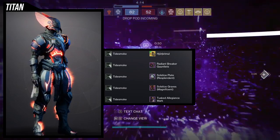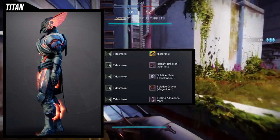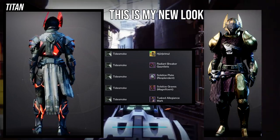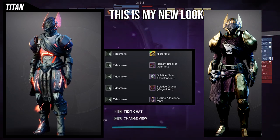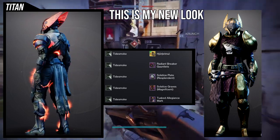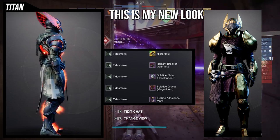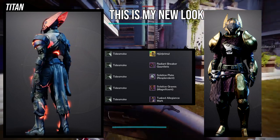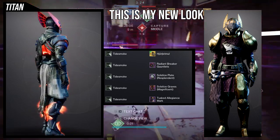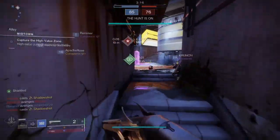For the example set, this is an old set I made a long time ago when we got Solar 3.0. I still think it's amazing — I just ended up putting the ornament on it because I usually run Lorelei Splendor with this look. The only thing I would switch out is to make it a bit more Norse-themed, because right now the Touched Allegiance Mark makes it look more Roman or gladiator, and the Solstice Plate also feels not very Viking. I'd probably switch those two out, though the Radium Breaker Gauntlets look really cool. I did try to make a full Viking-themed set but didn't like how it came out, which is why I didn't use it.